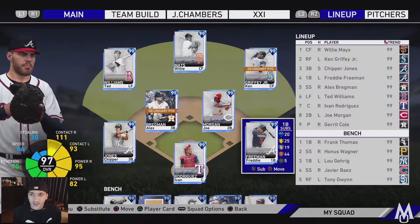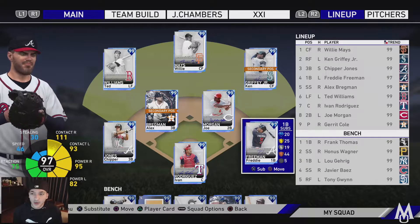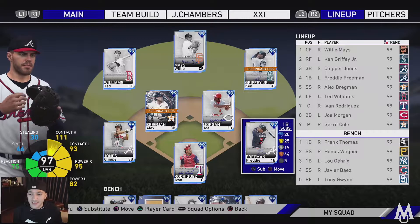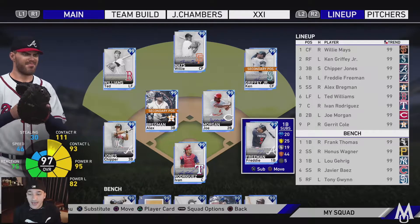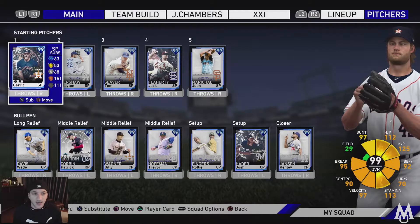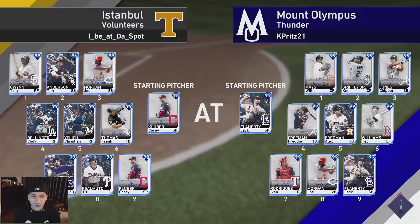Freddie's gonna be playing first base. Rest of the team: Willie Mays, Ken Griffey Jr., Chipper batting third, Freddie batting fourth, Alex Bregman, Ted Williams, Ivan Rodriguez, and Joe Morgan on the bench. We got Frank Thomas, Honus Wagner, Luke Garrick, Javier Baez, and Tony Gwynn. Rotation: Gerrit Cole, Clayton Kershaw, Tom Seaver, Jack Flaherty, and Juan Marichal. Bullpen: Wade Davis, Corbin, Wagner, Hoffman, Fingers, Hader, and Jansen.